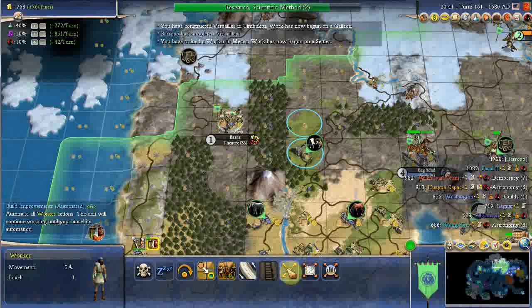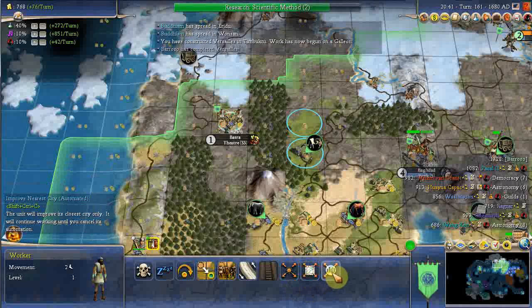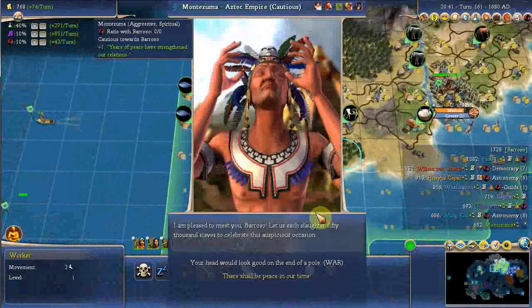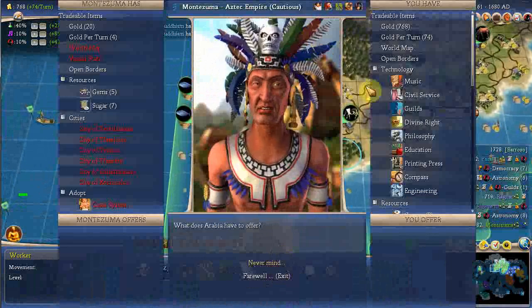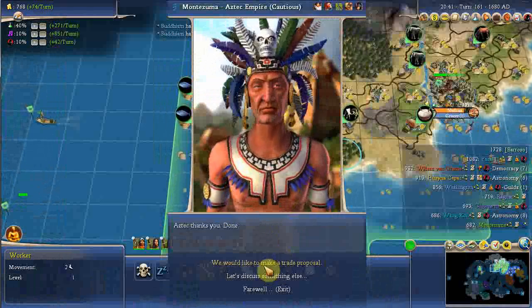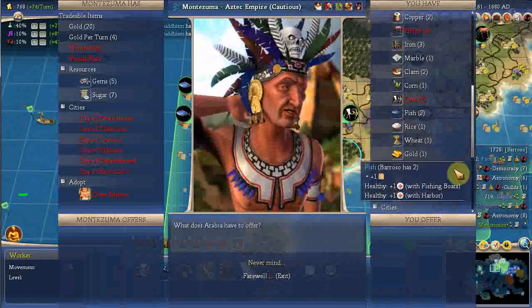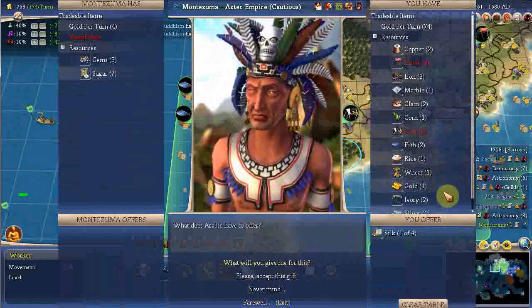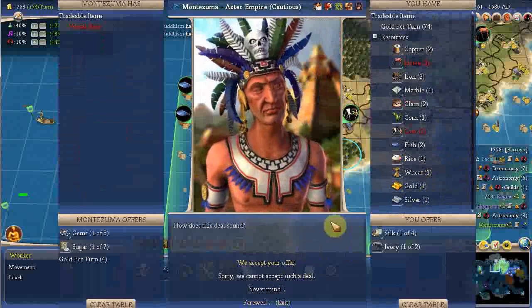I can automate him totally, I can tell him to connect up resources with this button, or I can tell him to just develop the nearest city. I'm going to automate him totally — it usually does something for its own city first before running off elsewhere. Another chappie — hello! Open borders. Want some silk? And some ivory. Very good.